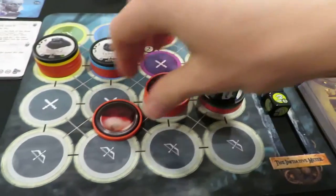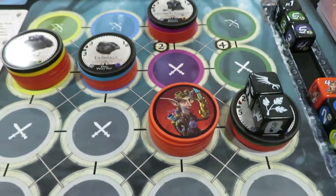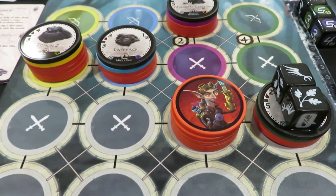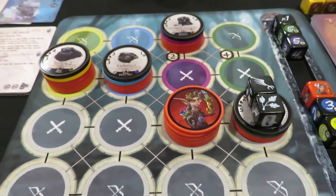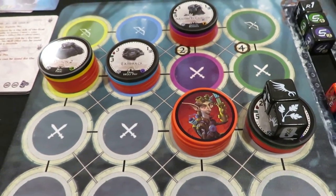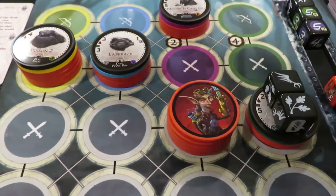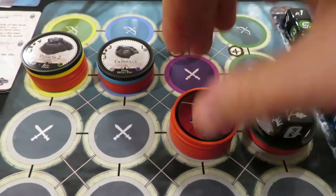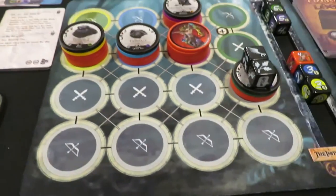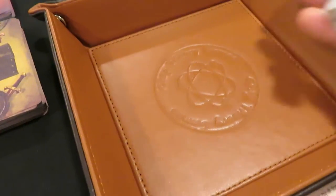Now it's my turn. The good thing is I get to heal for one at the beginning of every turn. I cannot use my medkit dice this round. I'm going to do something a little risky because I like being risky. Let's move to here with a dex of one, and then for two dex, I'm going to go after this ranged character. I want to get rid of him, throwing two attack dice at him. I'm going to hope that I can get three to take him out in one shot.